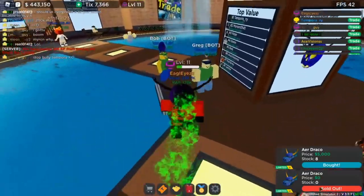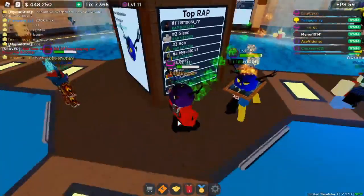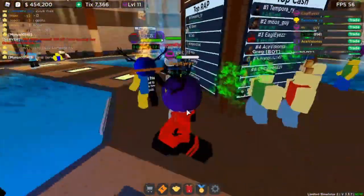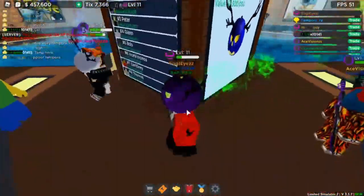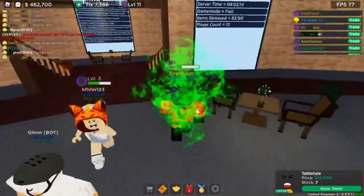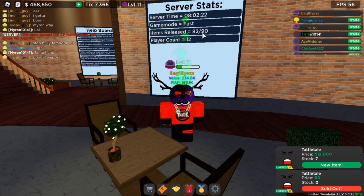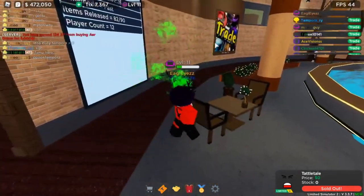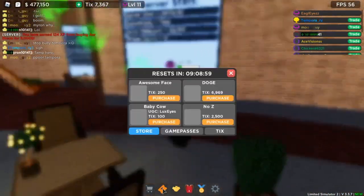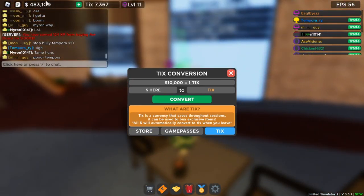If you guys don't know the main goal of this game, you basically have to buy stuff and become the richest player in the server — just like the first Limited Simulator. Here's a disclaimer: every time the round ends, once it reaches 90 items released, the round resets and everyone's items go away. Items you buy only last for that round, but when you buy stuff with ticks, it saves forever.